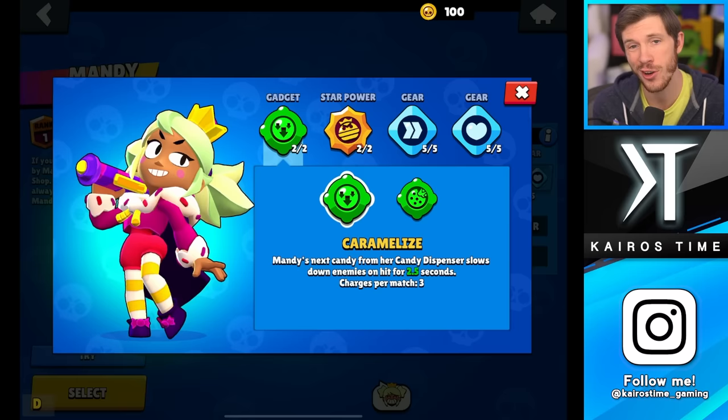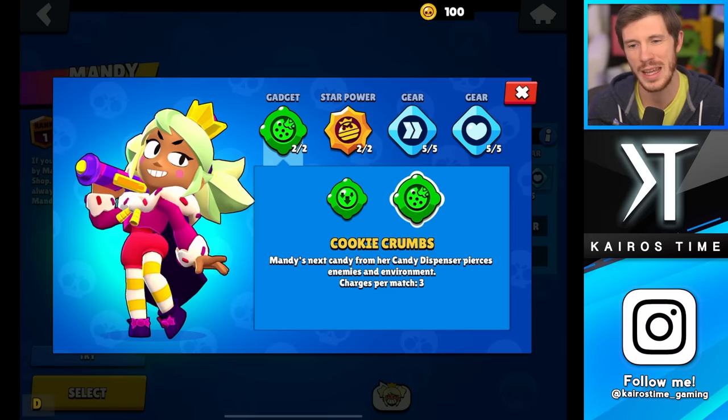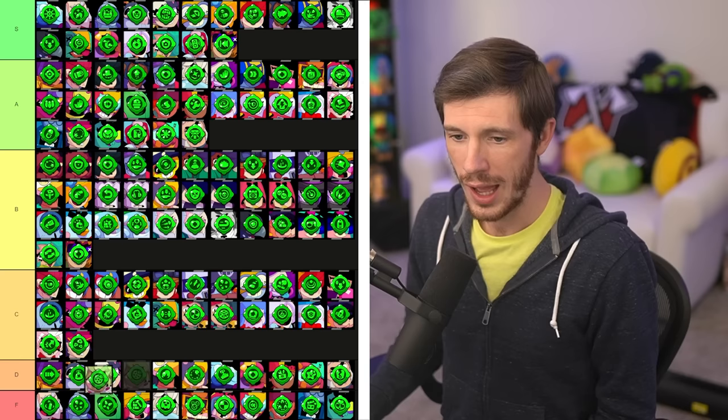Next is Mandy, and at the time of recording this only her first gadget is actually available, so take this with a grain of salt. Caramelize is actually really solid — getting that slow is incredibly useful. However, you often will actually miss with her attacks. Cookie Crumbs just pierces through enemies and the environment, which isn't always useful unless you're on the opposite side of a wall from somebody and you attack them through it — that can be useful. I'm putting Cookie Crumbs in the C tier and Caramelize up in the A tier.